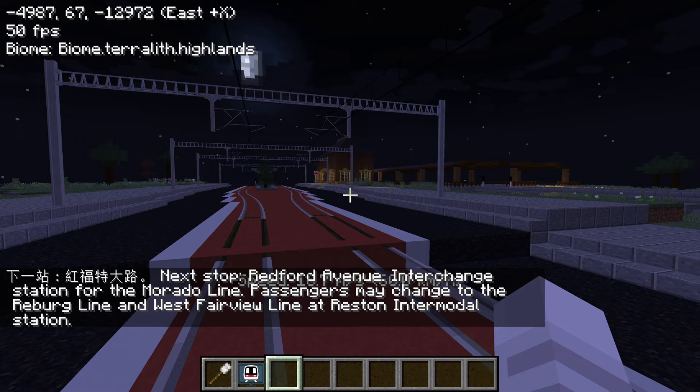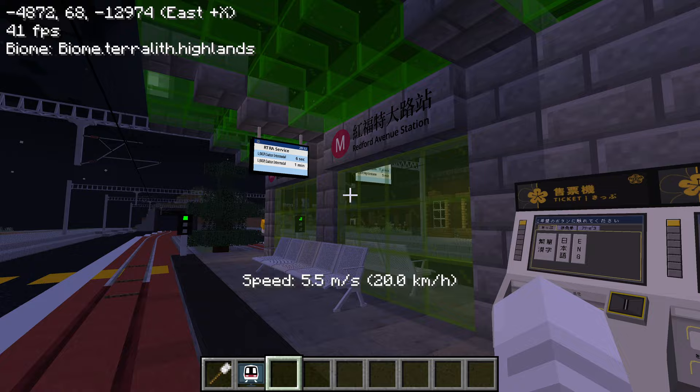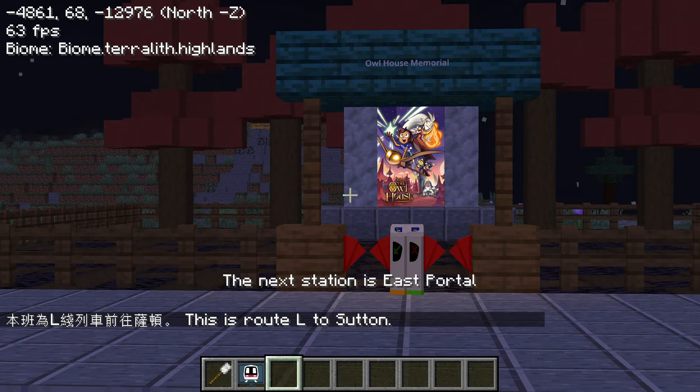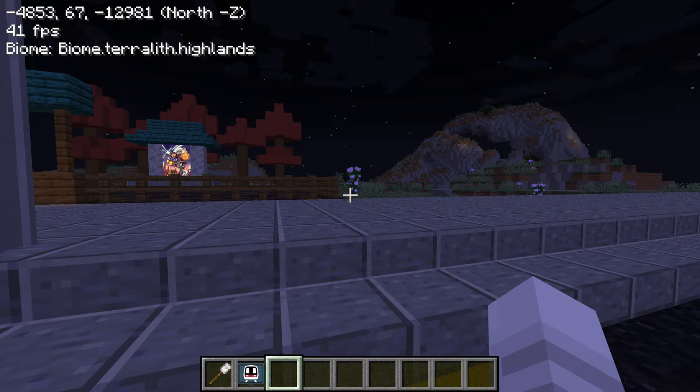The next stop is Redford Avenue — interchange for the Morado Line. That's probably where we got on from. This is an island tram stop. And on that side, Owl House Memorial — what is that? You have to pay to go in. Let's go see. Make sure I tap off, watch for the train, and cross the street.